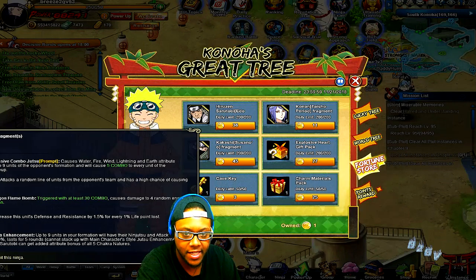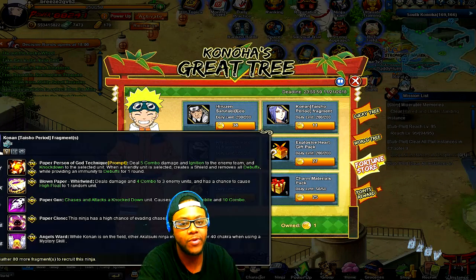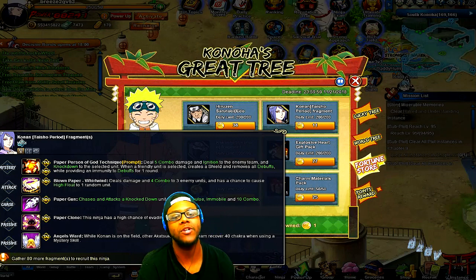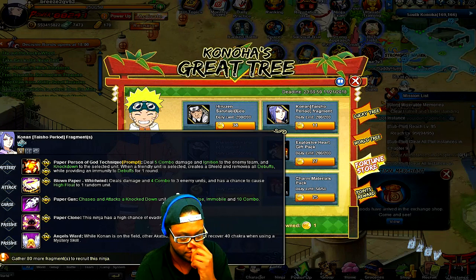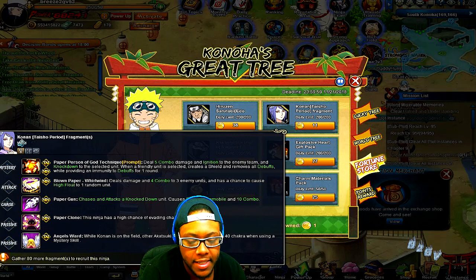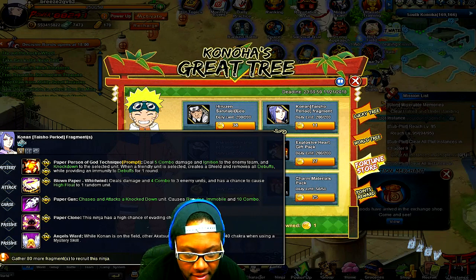There's also a new character — Konan. I'm going to read her abilities. Her mystery deals five combo damage and ignites the enemy team and knocks down the selected unit. When a friendly unit is selected instead, it creates a shield, removes all debuffs, and provides immunity to debuffs for one round.